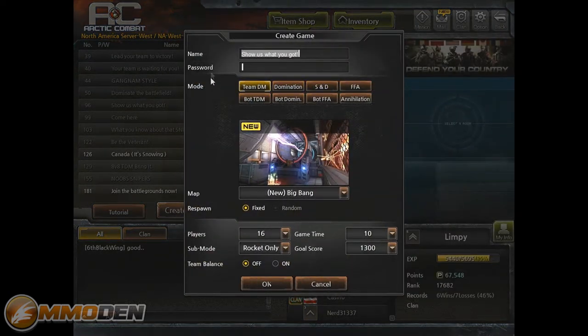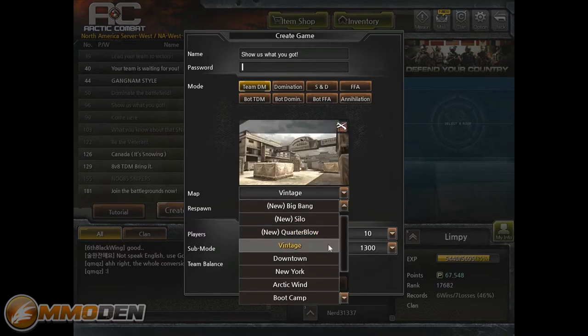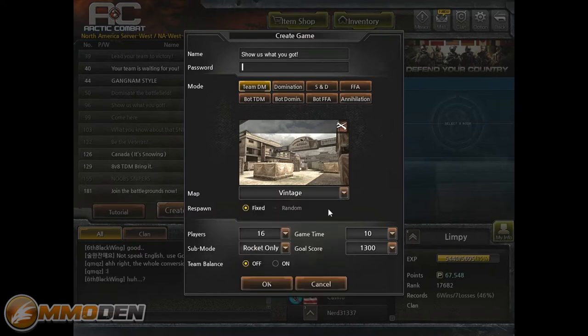Let's create a game and take a look. You can name your game and set up passwords to invite friends. You've got different modes: Team Deathmatch, Bottom Team Deathmatch, Domination — which is capture and defend the flag — Search and Destroy, Free for All, and Annihilation. You also have all these different maps. Big Bang is a new map with a cool anti-gravity mechanic, and you can play rocket only on it. Other maps include New Silo, Quarter Blow, Vintage, Downtown, and New York.